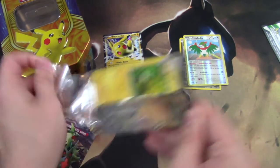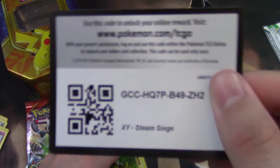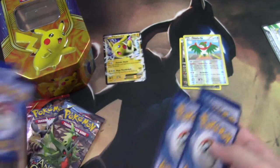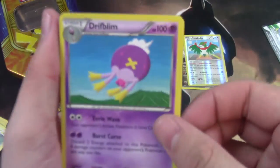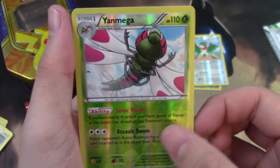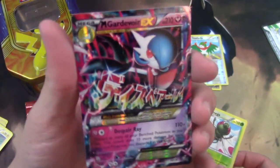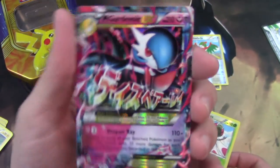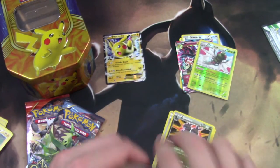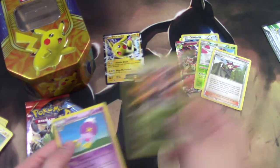All right, next pack of Steam Siege. There you go. A Drifblim, Ninja Boy, Zoroark, Yanmega — oh, look at that! Shiny Mega Gardevoir EX, dual type! Oh yeah, definitely a cool pull. That was a code card, everyone — don't freak out, it's just a code card.